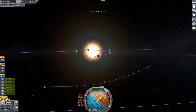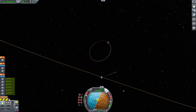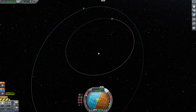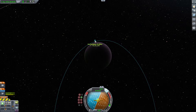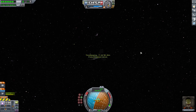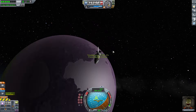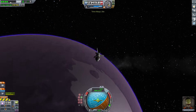I warp to the encounter and, once close enough, turn retrograde and start burning to kill enough speed to get a circular orbit around Eve. Stage two runs out of fuel, so I move to the final stage, and after that I easily get my circularized orbit. I want my periapsis at about 80,000 meters, since Eve's atmosphere is about 90,000 meters. I'll dip into the atmosphere just a little bit to do a series of aerobrakes, hoping to kill enough speed to conserve fuel for the final descent, since I don't have that much left.